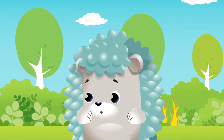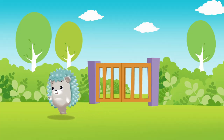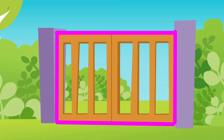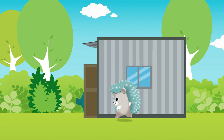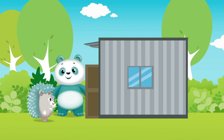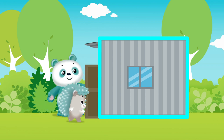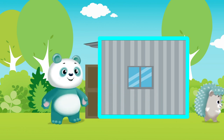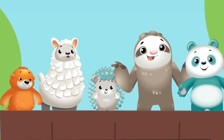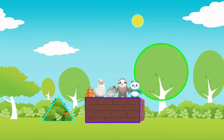Hedgehog's playing hide-and-seek. One more left to find. There are many different kinds of shapes to hide behind. Who's behind the shed? And what shape can it be? It's Panda behind the shed. The big square shed.